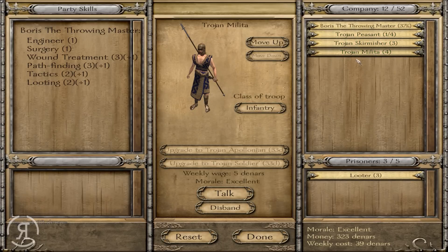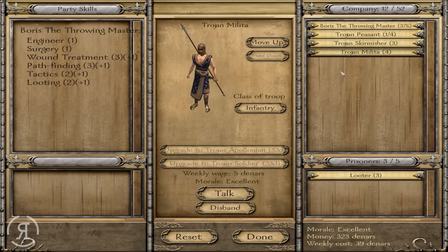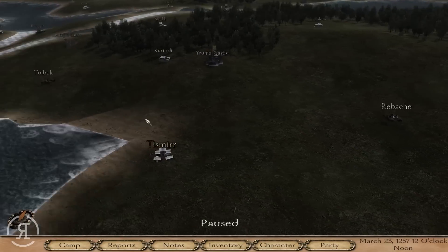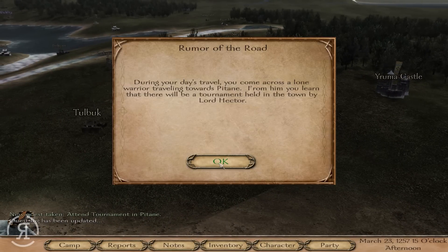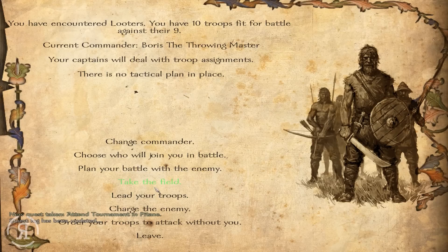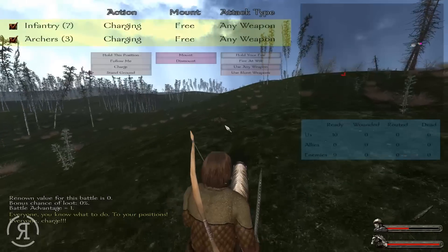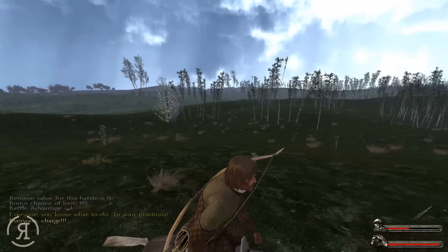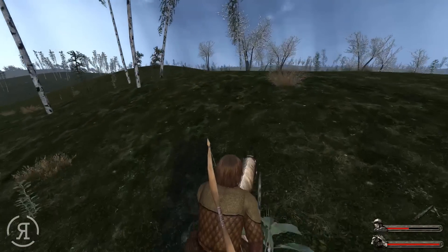The units are now becoming rather bare-chested — a rather different stance from the Trojan peasant who is completely covered up with a wonderful hat, and then they just completely strip off. It's basically Magic Mike! We're now heading back to Troy to speak to the merchant, and there are some more looters I'd like to deal with — 10 against 9.